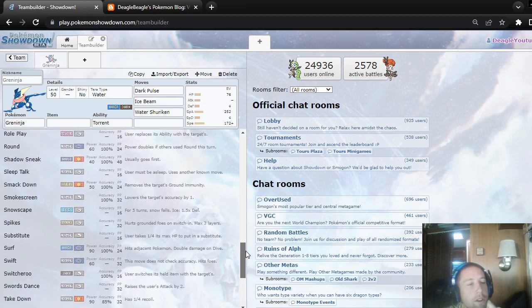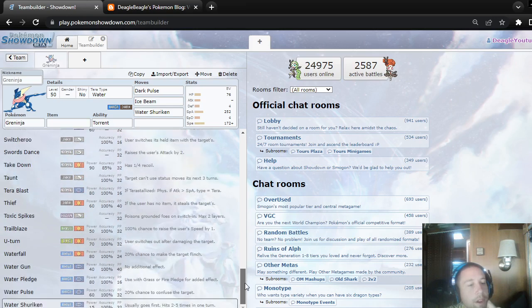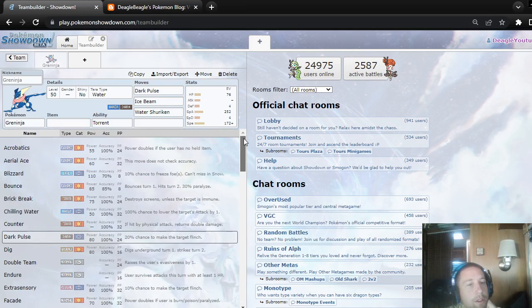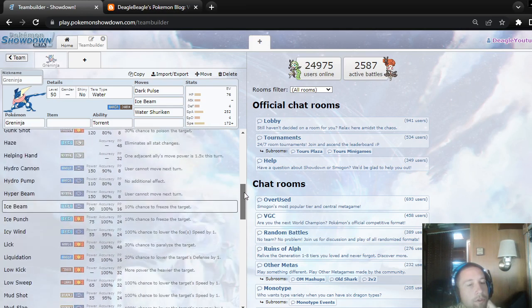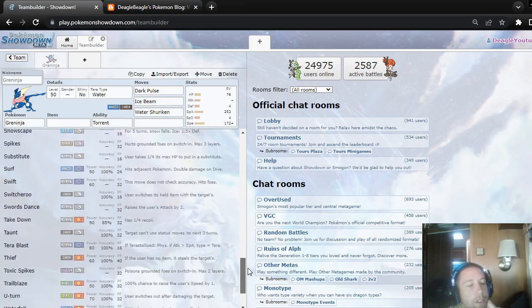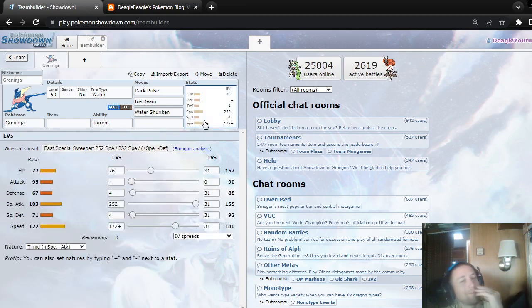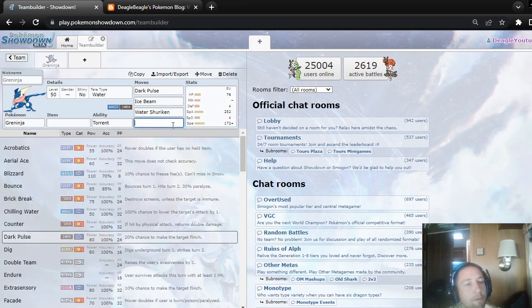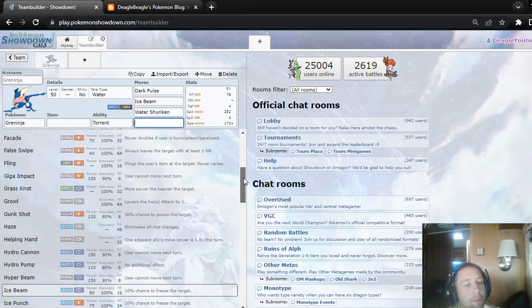I would just use it with Loaded Dice. As far as the other moves, I would probably use a second Water move — probably not Tera Water Blast because you don't want to have to Tera just to use a Water move. Could you make it mixed? Possibly, but I wouldn't. I would just give it Hydro Cannon or Protect or something.